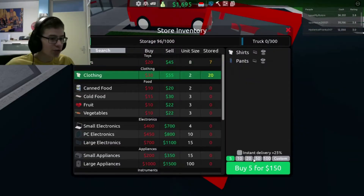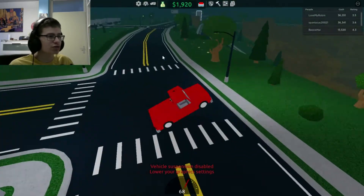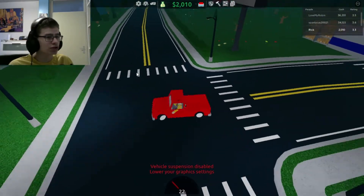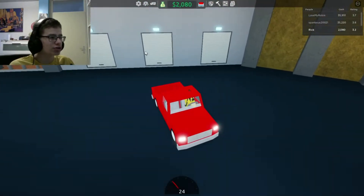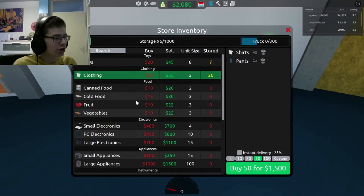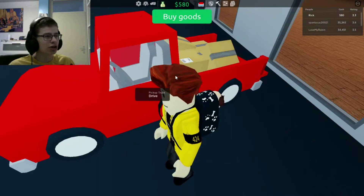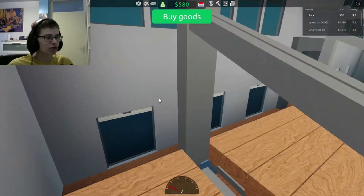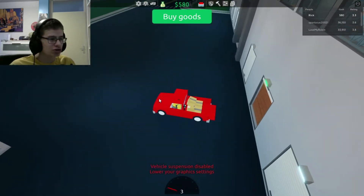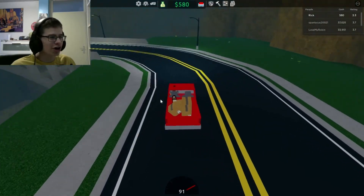Oh wait, can you actually buy it from here? Toys and then actually clothing — buy 50 clothes. Why does it still say I have to lower my graphics? And then we're going in here. Let's go buy goods. I can actually already do it in here. I kind of just want to buy some clothes — 50 clothes, man.